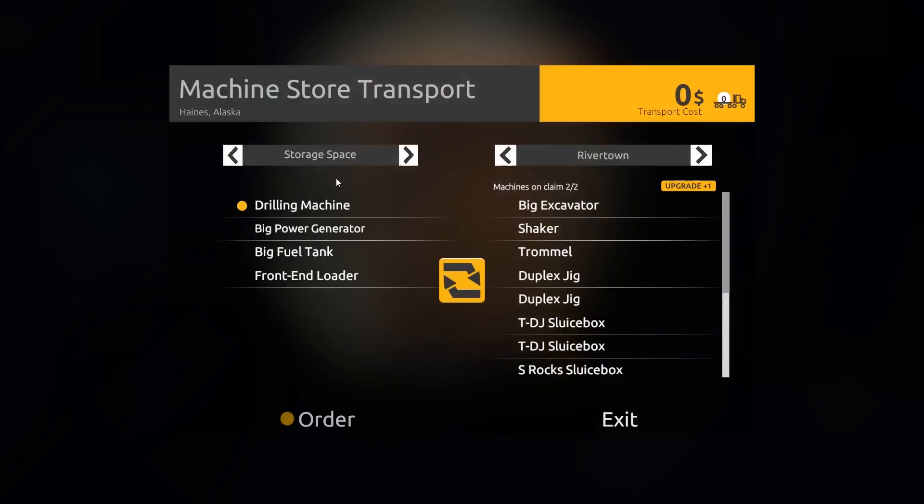We want to go to... not the storage space. I bought accidentally another generator, so I could technically sell that. I don't know how to sell it though, unless I actually brought it over — I guess I could bring it over and try and sell it. So let's do that. We're going to bring the front end loader over and the big fuel tank.